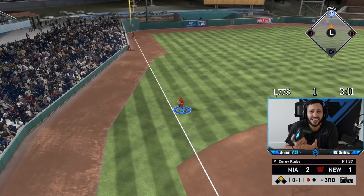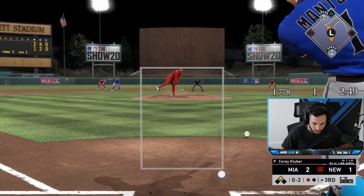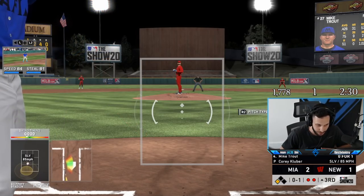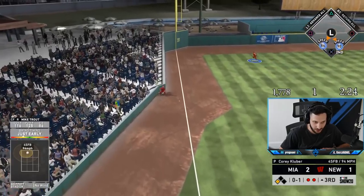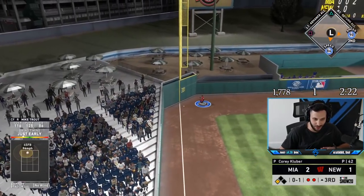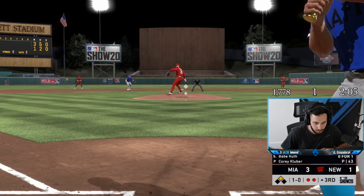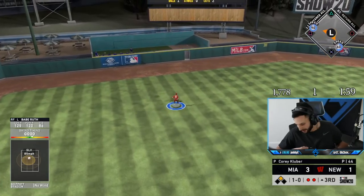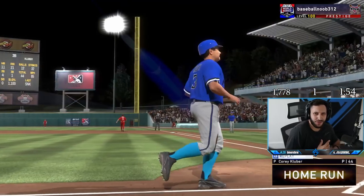Tatis just does not get out. That's a great pitch — gotta give it to him there. I am missing absolute meatballs right now, it's making me sad. Trout and Tatis are just an amazing combo to have on our squad. This is the Babe homer I'm talking about — to the moon! Babe Ruth doing what Babe Ruth does. We take a four-run lead.